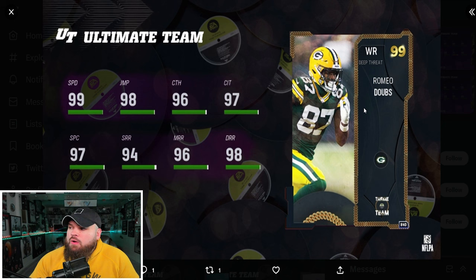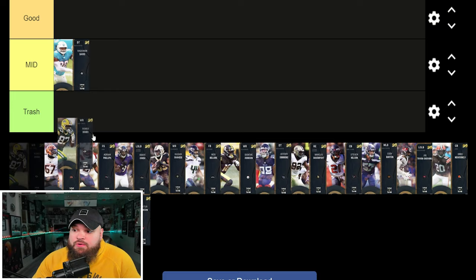Right after that we get Romeo Dobbs — 99 speed stock, great short, medium, and deep route running, and he's 6'2". He's just as good as almost any receiver in the game, minus CeeDee Lamb, Amonra, and Randy who get two 0 AP abilities. He can get short and short out for 1 AP. He's not game-changing, but he is a really great receiver. Going in the great tier.